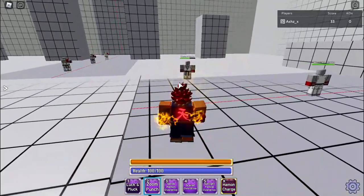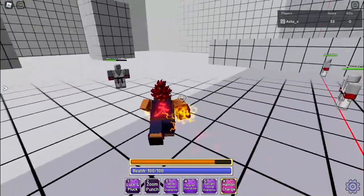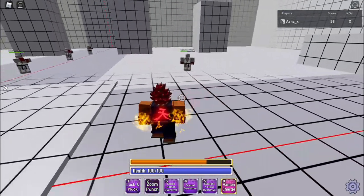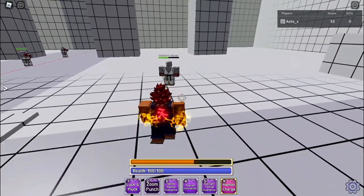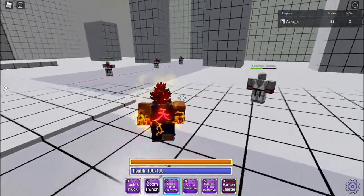Next we have Zoom Punch. This is more of a mid-range move — that's 15 damage. You can see it's like, if someone's close and you want to put distance between you, you would use it.